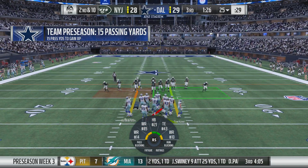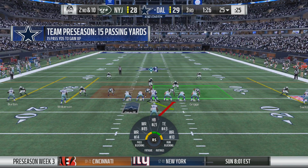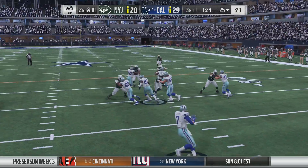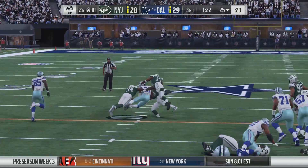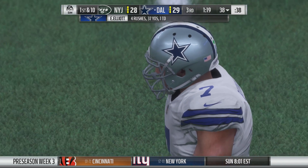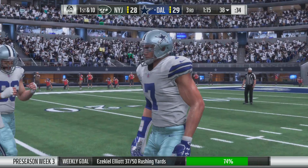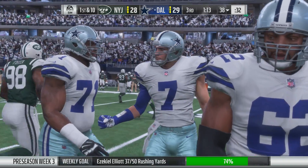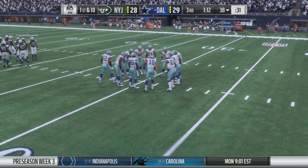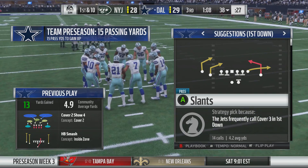Offense looking to avoid a third and long — it's second and ten. Now Elliott — an alley to run — that one goes for 13 yards and moves the sticks. Boy, he does it at a high level. When I watch him I think of his vision — straight ahead, peripheral — and he also has that sense of what holes are going to be before they actually open. I think that helps set him apart from many of the other backs in the league.